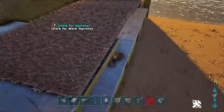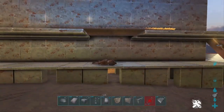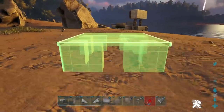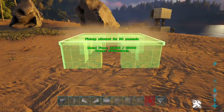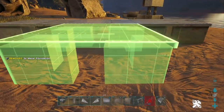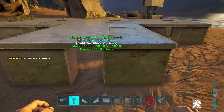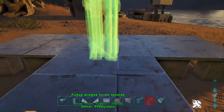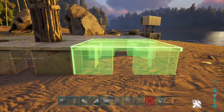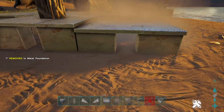I was just going to build the simplest version for the tutorial, but then I thought I'd just build the full version that I built on the official servers, which was a five by three foundation building. So place three foundations, then one back up the center, and drop two foundations next to that down one level. Put a pillar in the center of the foundation and find the lower snap points next to it.